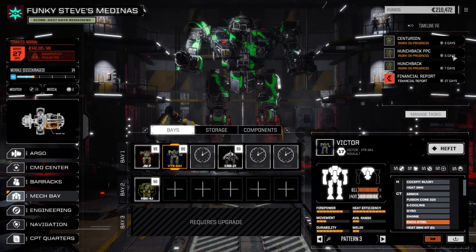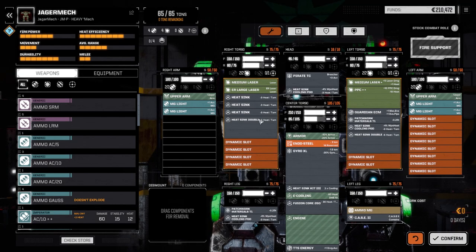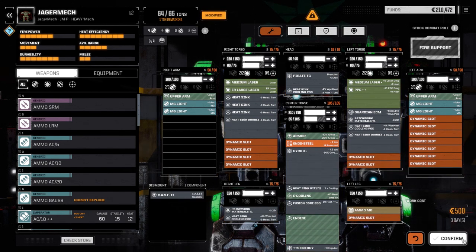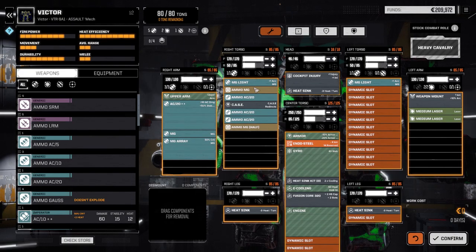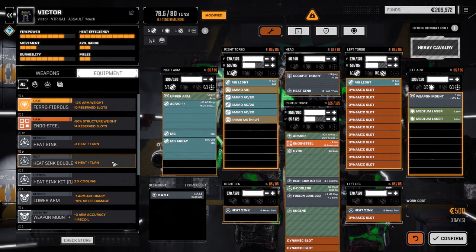The second thing I want to cover is that I've shifted systems — got the Jaeger Mech and Victor returned and repaired. I shifted them up first because I want to get these guys into battle. It was pointed out in the comments that we've got the CASE 2 in the Jaeger Mech, and I'm going to pull that. Let's confirm this because I want to swap it around with the Victor — let's refit the Victor, this is a big explosion waiting to happen. If we take the CASE out of that...